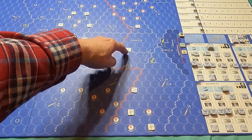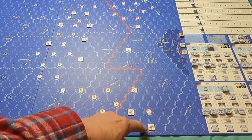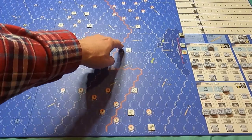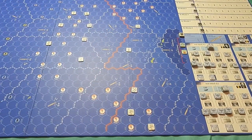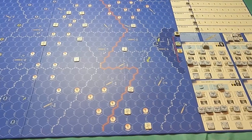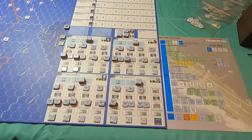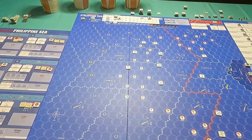Counting from my task force to the Japanese forces: one, two, three, four, five, six, seven, eight, nine, ten - they're about twelve hexes away, outside my search range of ten. I don't want to launch my search too early, and the question is whether I want to move first. The sequence cup has twelve chips and we draw three per phase.